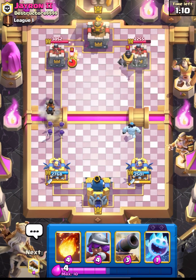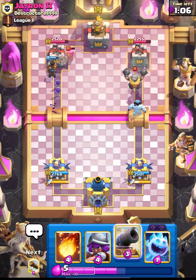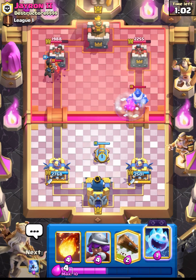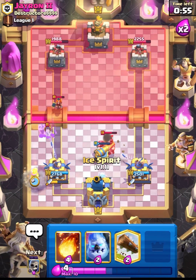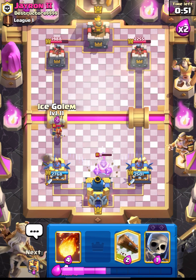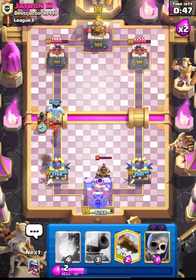This guy is running Mega Knight. I want to pressure him on the opposite side, and I think our RAM will take out his Firecracker. That Valkyrie saved him. I'll place a Musketeer and try to get the king tower activation. Let's place our Ice Spirit - this is going to be a really easy defense for us.